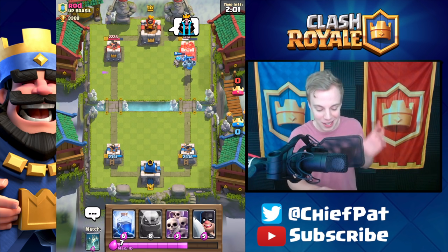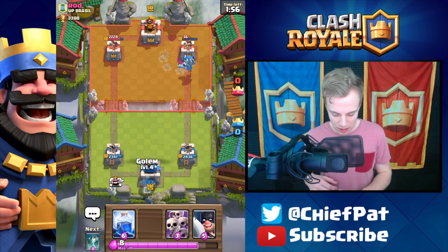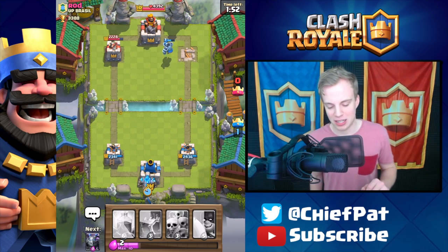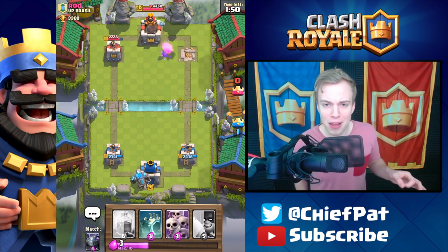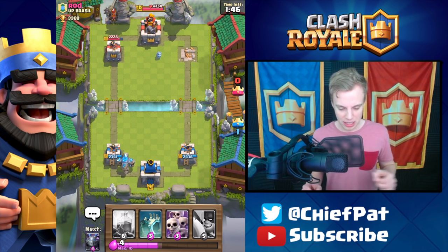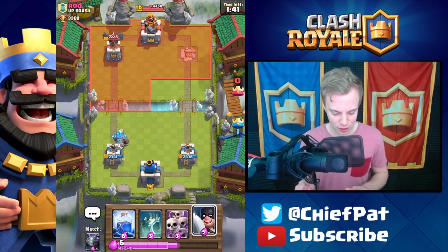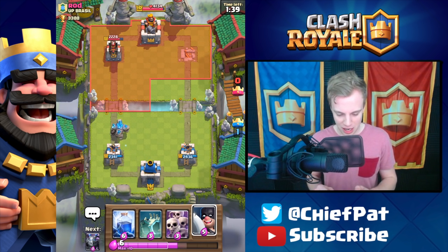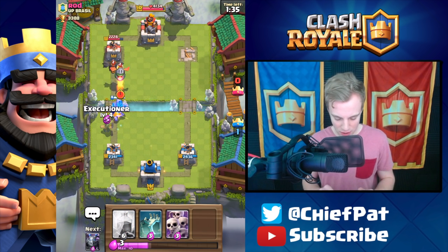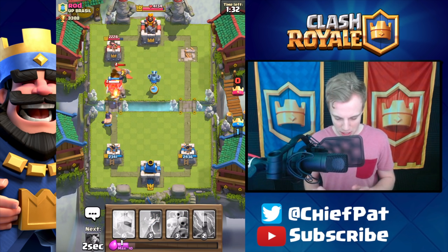Rod concedes the tower rather than defending, putting us in a super good position. A bit sloppy of a lava loon from Rod. I've got my executioner to deal with the lava hound — this deck is actually really good against lava loon, which is perfect. I play executioner; maybe I should have played lightning instead. My mega minion turns around to kill what he's got, and I've got a tombstone ready.